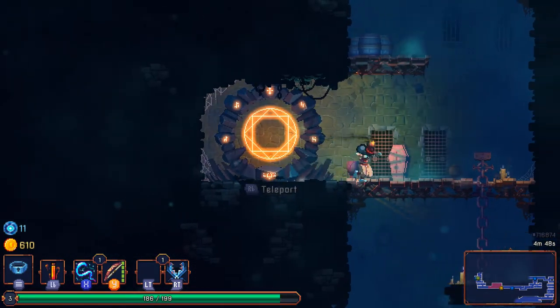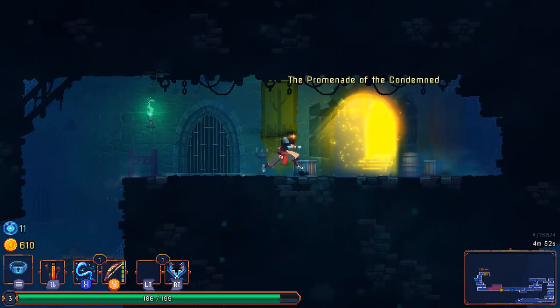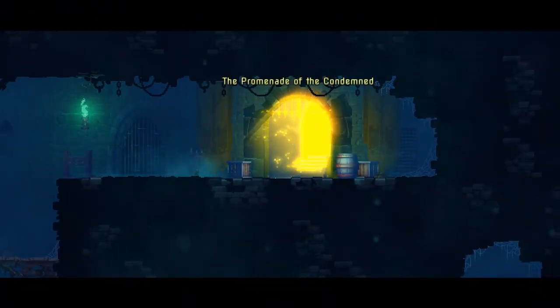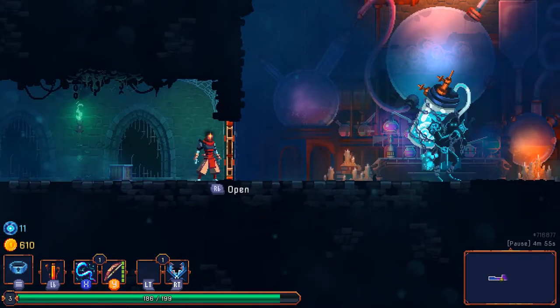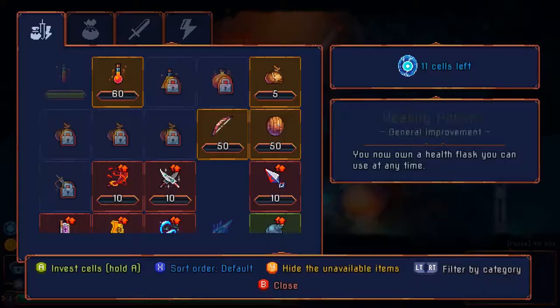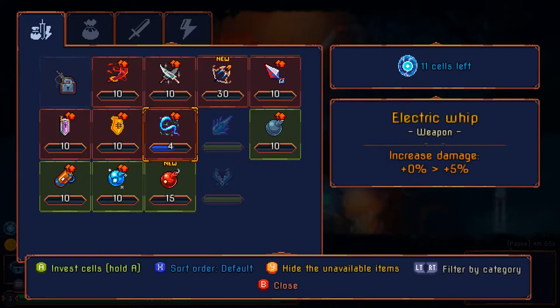Another teleporter, and I have yet to use my healing flask. This is the first area which I had no trouble with the first time around. I did the second time but that's just me being very bad at dealing with mess-ups. Eleven cells — what do I want to earn my way towards? I'm really liking this electric whip so far even though I haven't used it in combat yet.